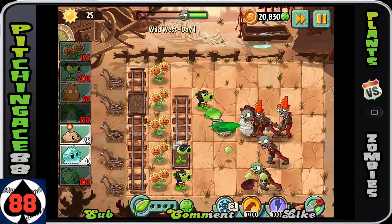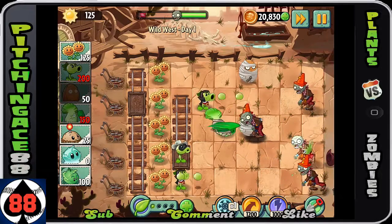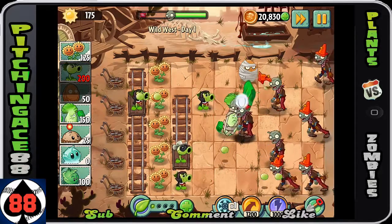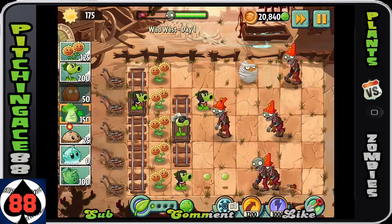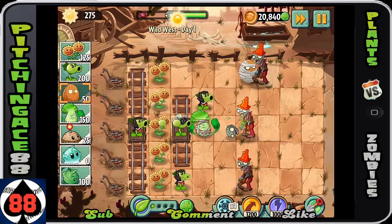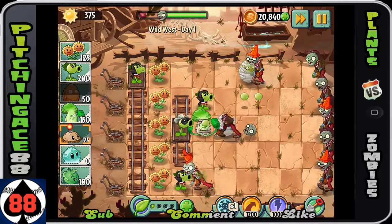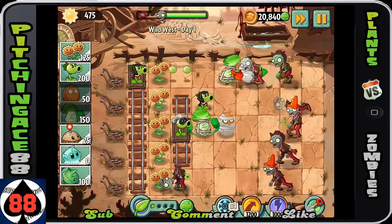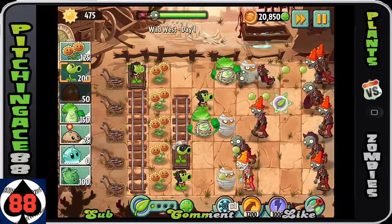Right now I have basically all the twin sunflowers set up — they give me a whole bunch of Sun, I like it, it's doing me well. This is Day 1 so you shouldn't be having too much difficulty, though the mine carts do limit your planting opportunities and take away a lot of your space. I'd love to have planted more sunflowers but space is very limited.